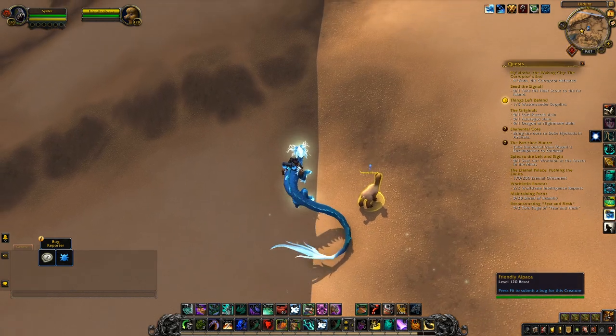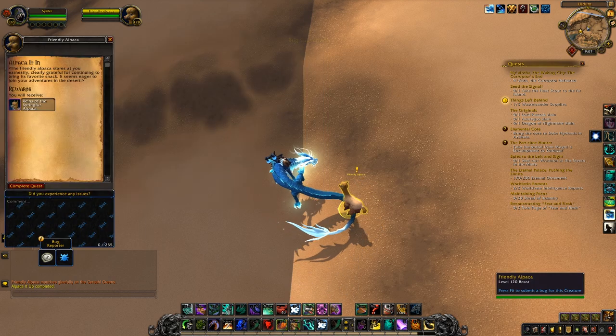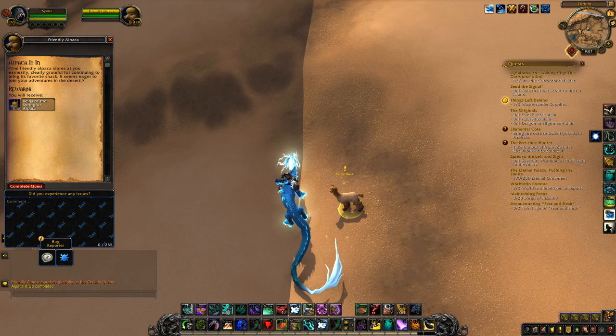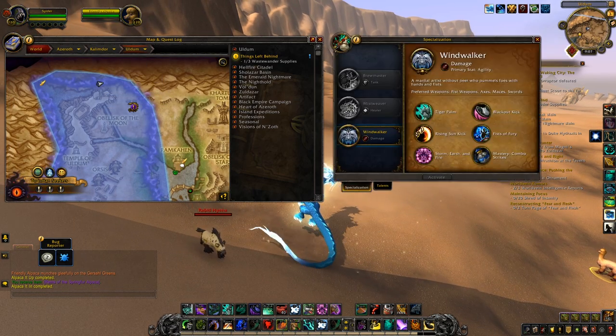I fed the friendly alpaca for seven days and every day it was the same daily quest, which is 'I'll Pack It Up.' Then on the seventh day, once I handed in the daily, a normal quest instantly popped up from the same alpaca called 'Alpaca It In,' and I was able to instantly get the mount from that.